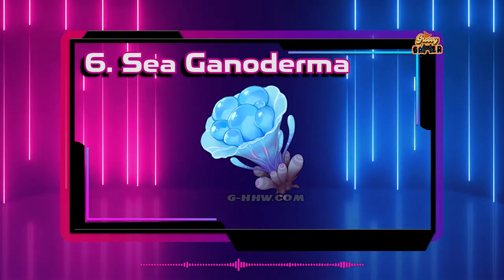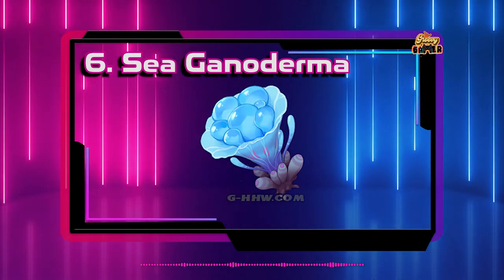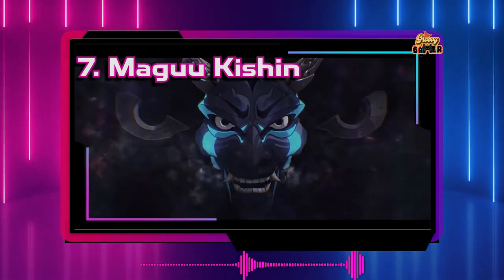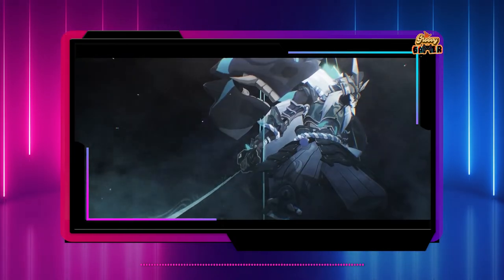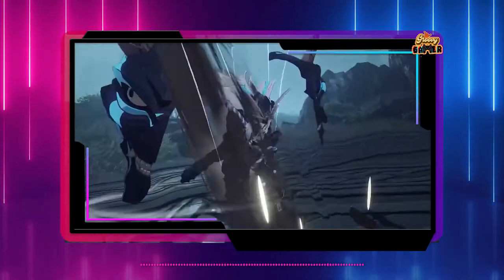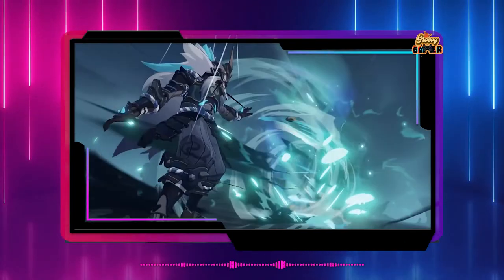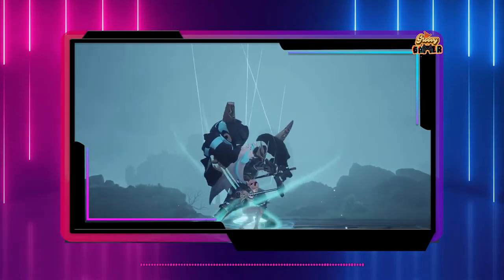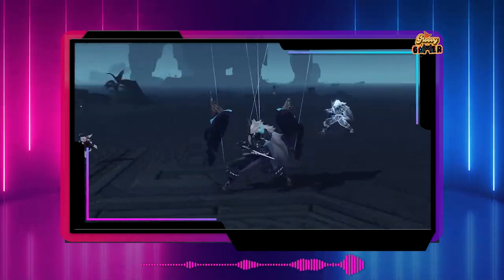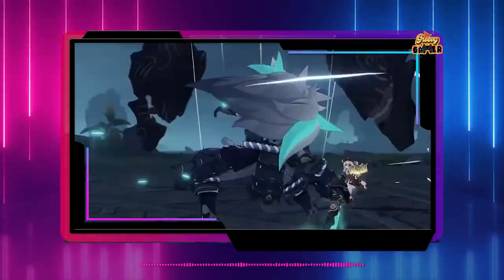Number six: Sea Ganoderma. You cannot currently farm Sea Ganoderma in Genshin Impact right now since the item will be available with Kazuha in version 1.6. You will be able to find Sea Ganoderma in the new Golden Apple Archipelago area. Number seven: Marionette Core. In addition to the Vayuda Turquoise, Kazuha needs Marionette Core for his ascension. You cannot currently obtain the item because it will be available in version 1.6 as a drop from the new boss Maguu Kenki. You can challenge Maguu Kenki in the Golden Apple Archipelago. Kazuha needs a total of 46 Marionette Cores to max out.